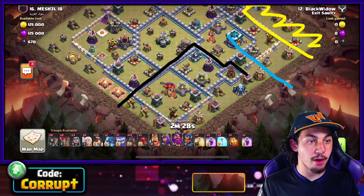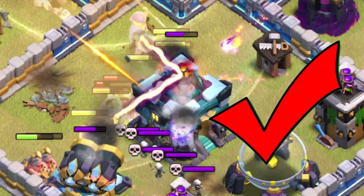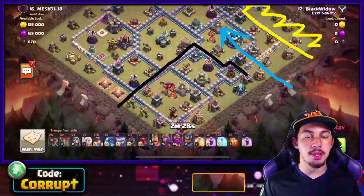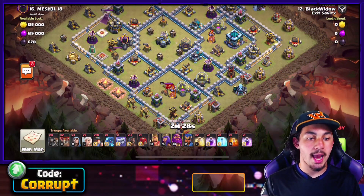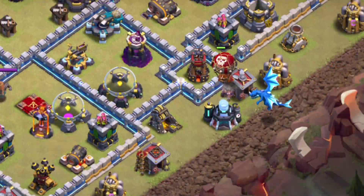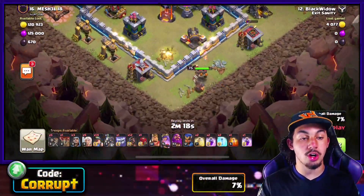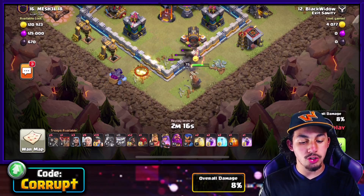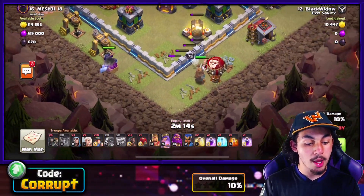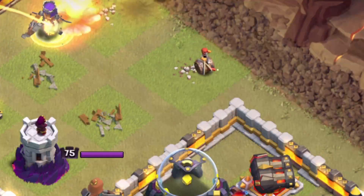Get everything moving in towards the Town Hall. If you're going in towards the Town Hall, you'll need a Warden Eternal Tome for your Hog Riders and Miners to get through the Giga Bomb. Start with the Electro Dragon to create a little funnel, then use the Queen Charge to work your way in. A Yeti is a great choice to help create the funnel, but regular Wall Breakers work just as well — you don't always need Super Wall Breakers.